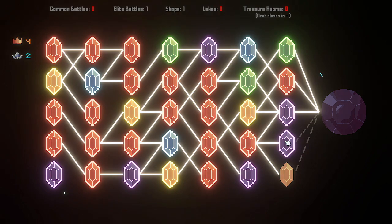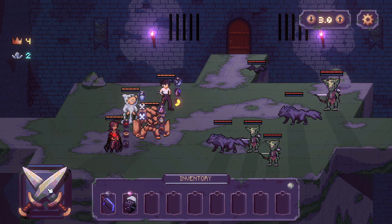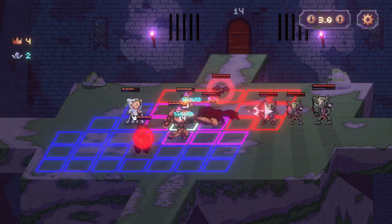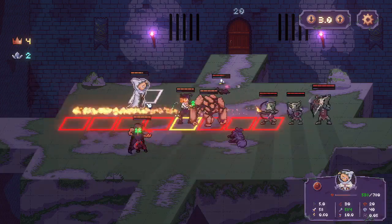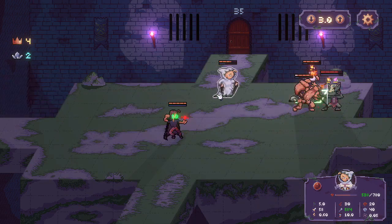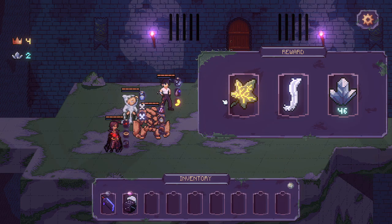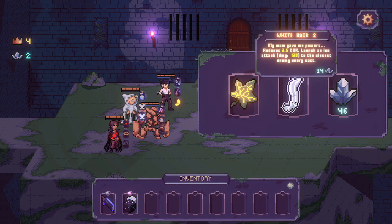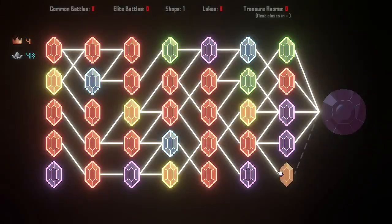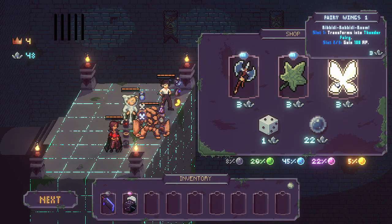Let's try that out and do one more elite fight. That heal is kind of coming through — we're chewing through them. Well done, team. Let's see — level three. I'm going to pick the money up and actually go to the shop. Last tile — and there it is.